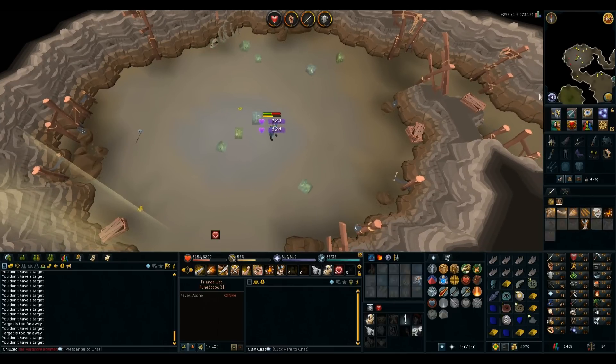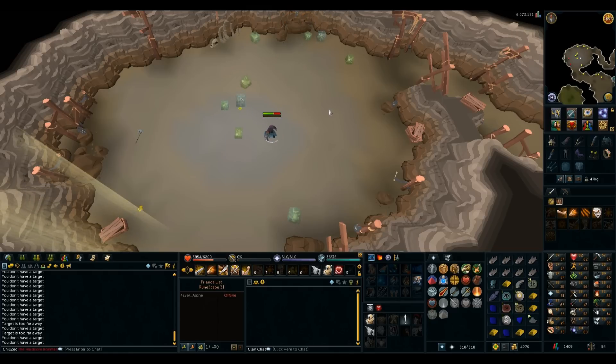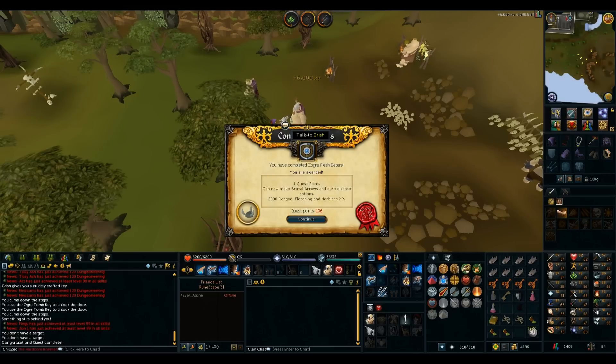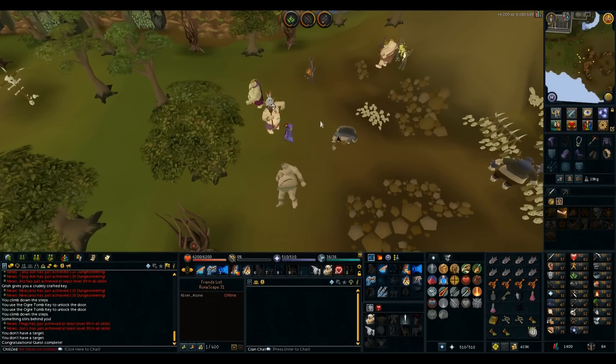Hopefully I don't get a clue I can't do right after the one I spent all this time getting stuff for. This one requires me to at least start Rum Deal, which has quite a few requirements but I think I can do it. I'll need to do Ogre Flesh Eaters and Rum Deal. Ogre Flesh Eaters done — no levels from that. On to Rum Deal.